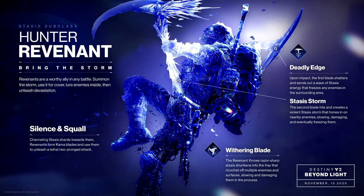Hunter Revenant: 'Revenants are a worthy ally in any battle. Summon the storm, use it for cover, lure enemies inside, then unleash devastation.' Deadly edge upon impact — the first blade shatters and sends out a wave of stasis energy that freezes any enemies in the surrounding area. Stasis storm — the second blade hits and creates a violent stasis storm that zones in on nearby enemies, slowing, damaging, and eventually freezing them. The super is called Silence and Squall.